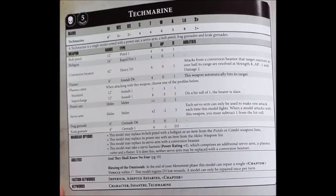Techmarines are of course an HQ choice for Codex Space Marines, and they'll cost you just 45 points to field one, which really isn't too bad considering they fill an HQ slot and they come with some pretty snazzy wargear built in. At base, each Techmarine is armed with a bolt pistol, power axe, servo arm, frag grenades and crack grenades.